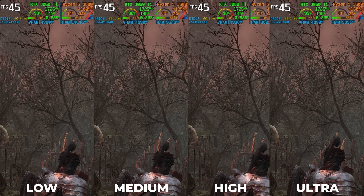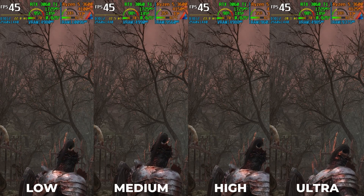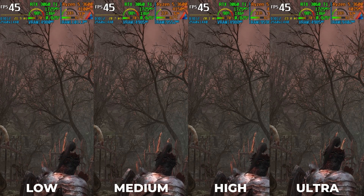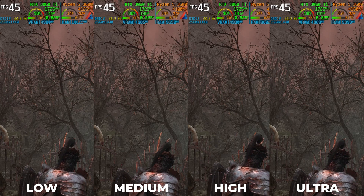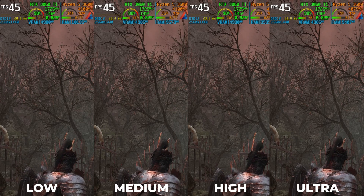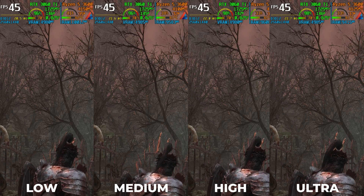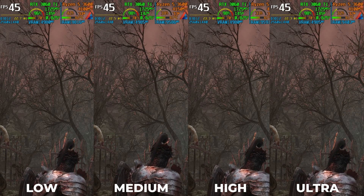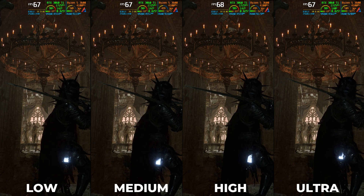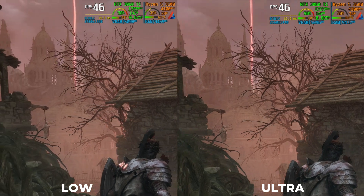Next is Anti-aliasing. This controls the smoothness of edges or the quality of the game's TAA. I did not find any significant performance drop here with ultra settings, so we can keep it at ultra. You may notice that ultra looks more stable when moving.